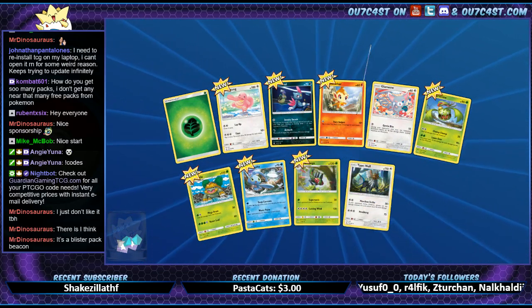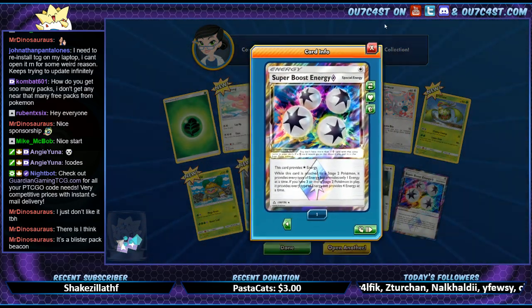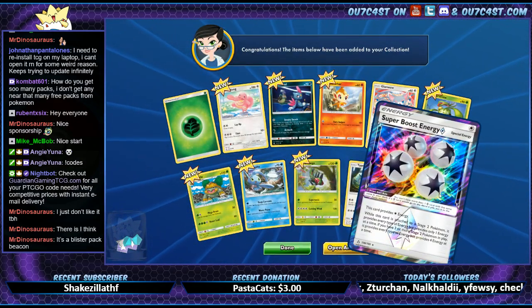We got Type Null and Super Boost Energy — another Prism card, sweet! We got like two or three Prism cards already.